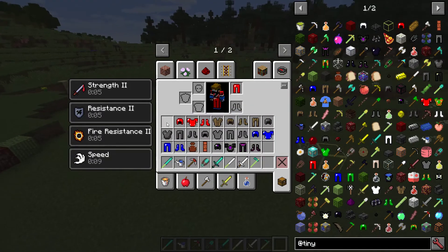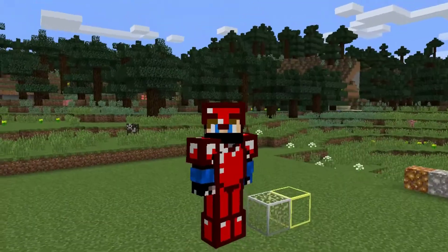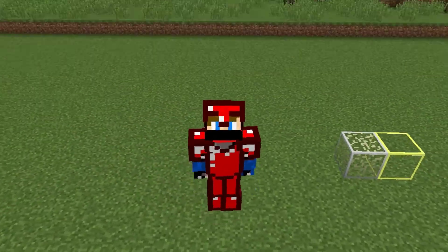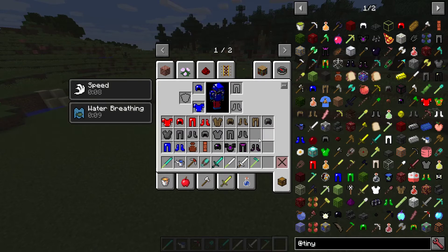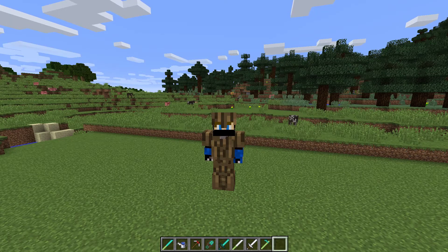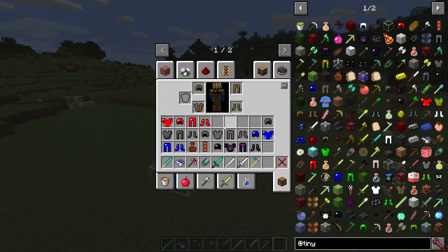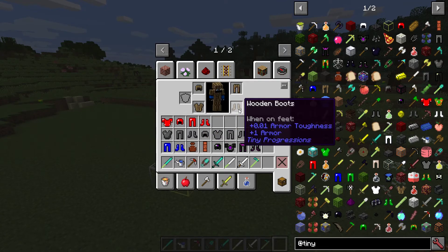We also have redstone armor — I kind of look like a Power Ranger in it. Same goes for the lapis armor. Most of these armors come with some kind of bonus. Obviously the wood armor wouldn't make much sense to give bonuses — I think it would make more sense if you caught fire and actually lost the armor.